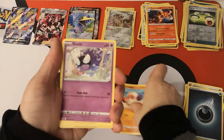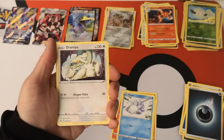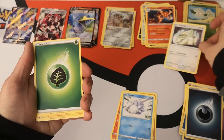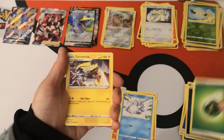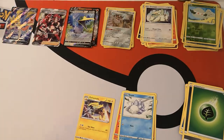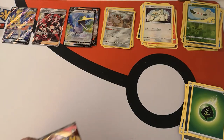We have a Clobbopus, Gastly, Rookidee, Sizzlipede, Snom. Reverse holo Cottonee. Nice — I finally have a Drampa to put into my binder. That's like the first Drampa I've seen so far. He goes in the rare part. We have a Grass Energy, Galvantula, Air Balloon, Poke Kid, and there is your code card. I've been waiting for that Drampa just like I've been waiting for Professor's Research.